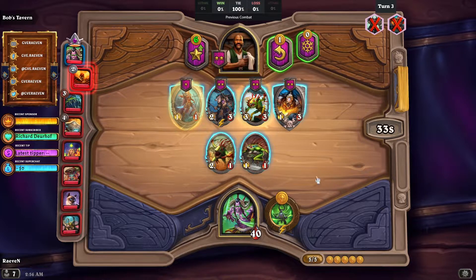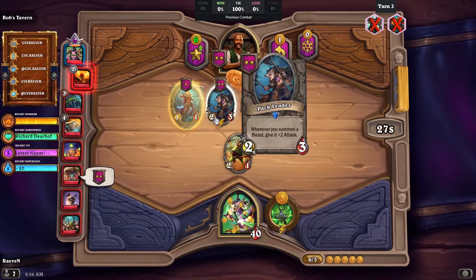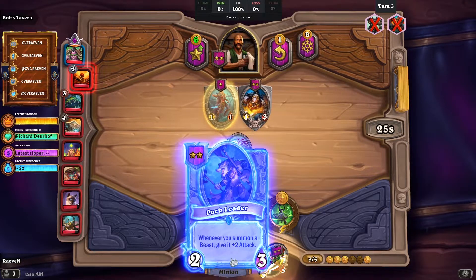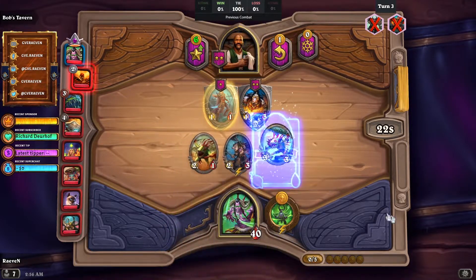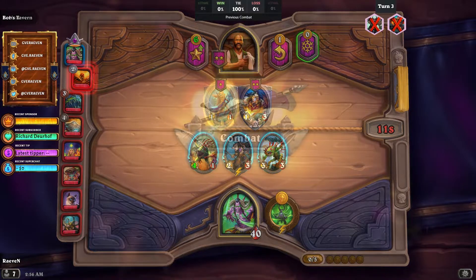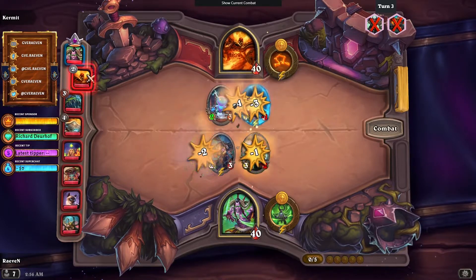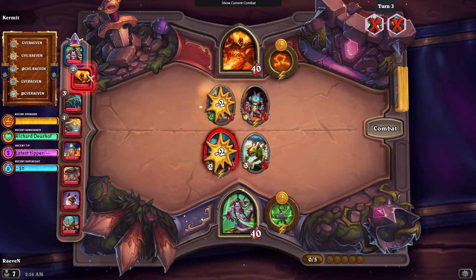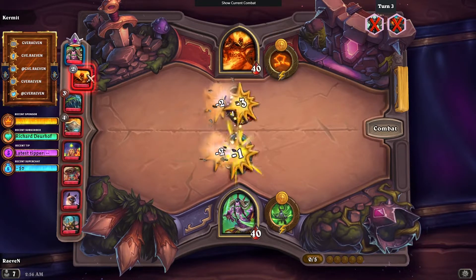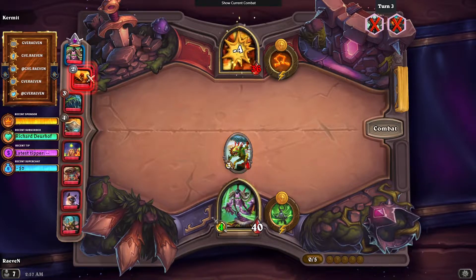I think I'll just get the pack leader and the war leader — yeah, the two leaders. And I think this is the arrangement so that the Tidehunter and the war leader will attack first. Oh wait, it's a win! I thought it was a tie.